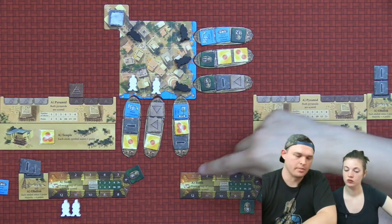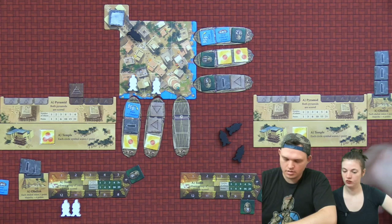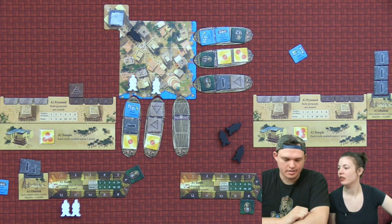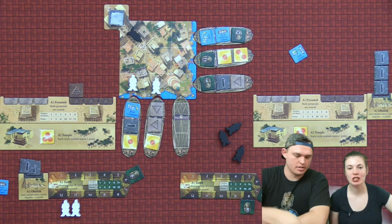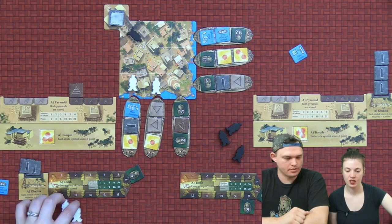I'm going to unload this boat and take all three of these — no waste there. I get an obelisk, which goes up here, plus an action token, and I have some temple tokens — finally! Is that money? I thought they were suns — it's a circle symbol. Whatever it is, it'll be something. Maybe offerings, since we're in a temple. My turn — I'm going to unload here.